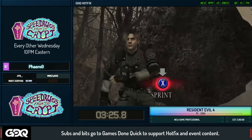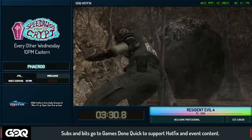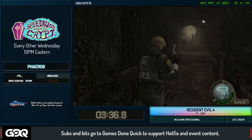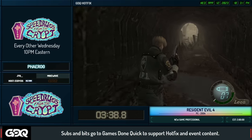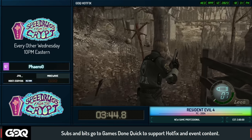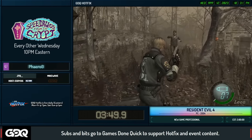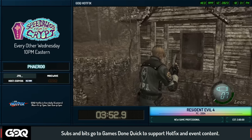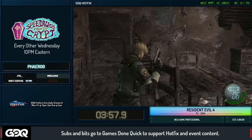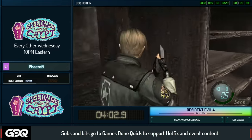We do allow in the ruleset for players to use a macro or turbo for the matching QTEs because they are really janky at 60 FPS on the Steam version. The game just expects you to match way faster than you're supposed to, so we allow macros to reduce that issue. There's also a tree skip that saves about a second if you do the QTE at the very last moment, but Pharaoh played it safe. Save a second or die — that's your option.